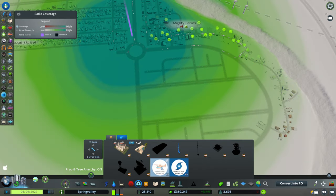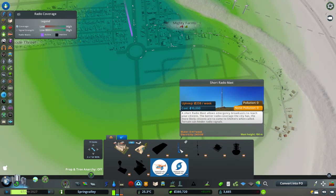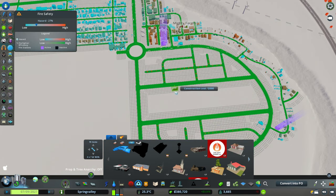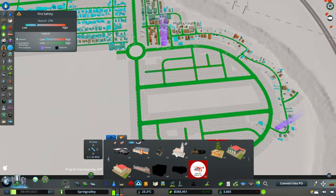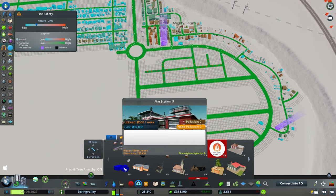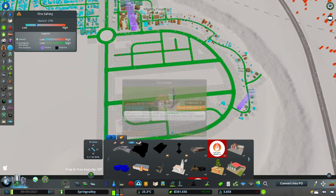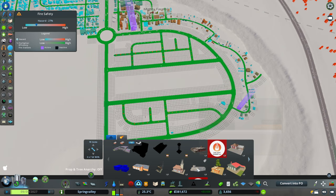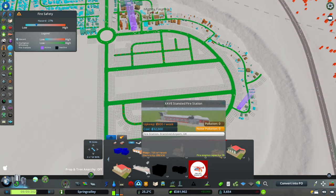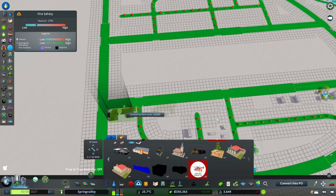Moving on to fire — I put down one of these, plus a radio tower. I don't have disasters turned on, but it's a good way of helping your citizens be happier. Now why don't we get something a little heavier duty? The normal firehouse has a capacity of six — I would love something higher than that. Here we go: ten, eight. Let's do this one with capacity ten and we can put it right there. Perfect.